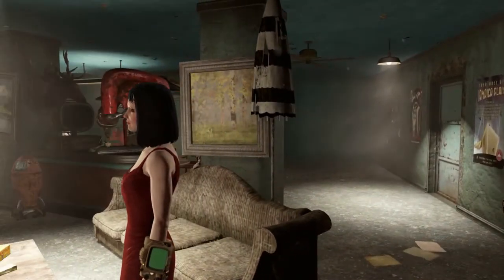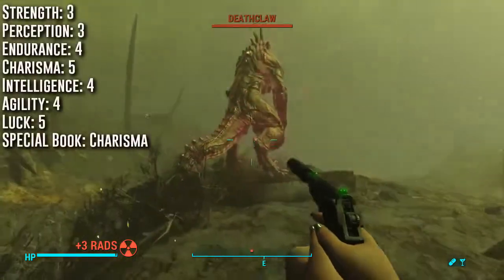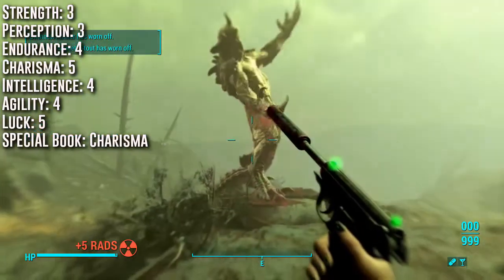This build is not inspired or based around the Marvel Comics character. Going into the Commonwealth, you'll have 3 Strength, 3 Perception, 4 Endurance, 5 Charisma, 4 Intelligence, 4 Agility, and 5 Luck.